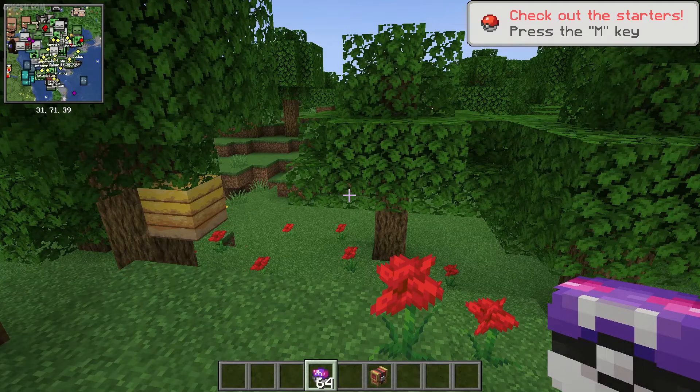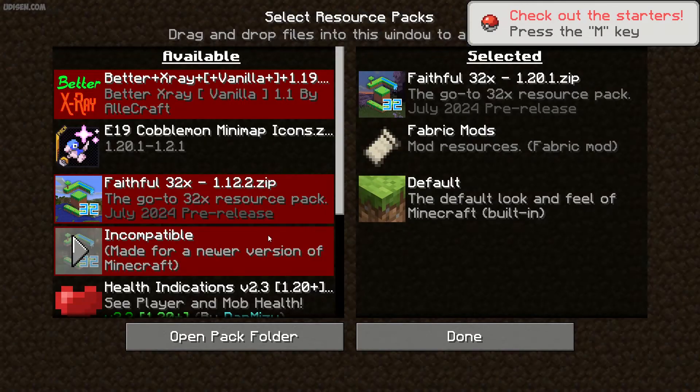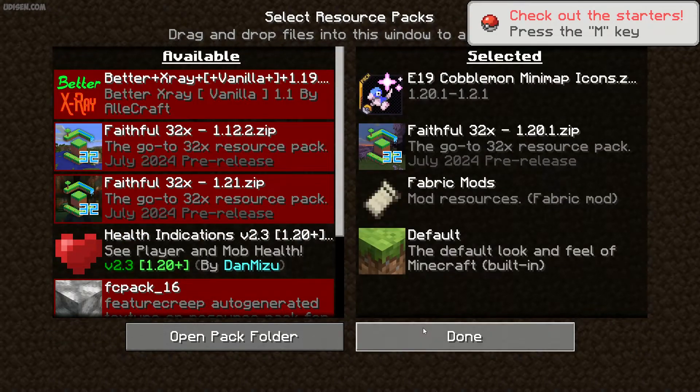Back, Back, press Escape, Options, Resource Pack. Place the left mouse button on Cobaltman — the Cobaltman minimap icons — in this list. Press Done.